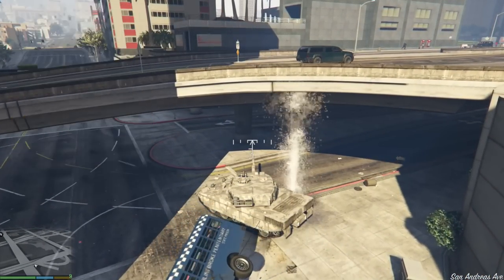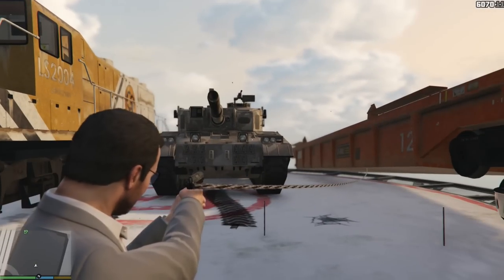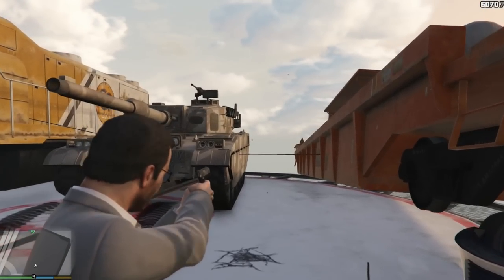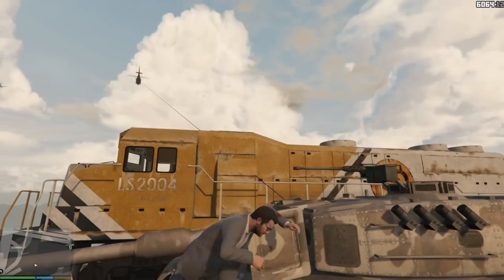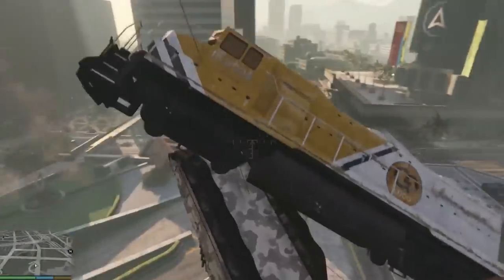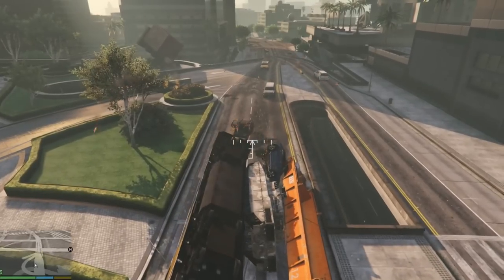I wanna do that once more but with bigger things. Now we have probably one of the baddest setups right now ready to go - the train, the tank, and the flatbed car. I just wanted to try it out. I'm just praying that this tank can take these down with it. Let's add this helicopter in with it - here we go, we gotta get in this tank ASAP when it starts taking shit. We have the helicopter hooked and we're in the tank! We're bringing it down with us! Holy shit - oh my god, did we bring down the heli? Oh yeah we did! Look at that ladies and gentlemen!